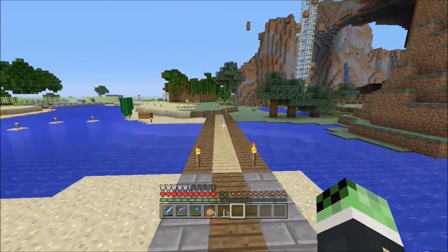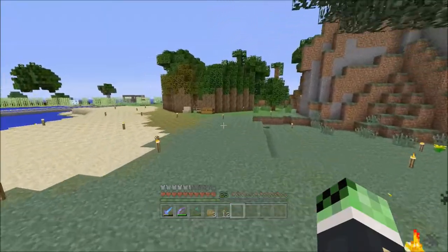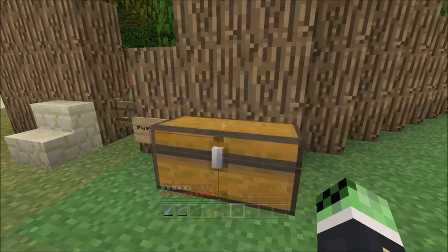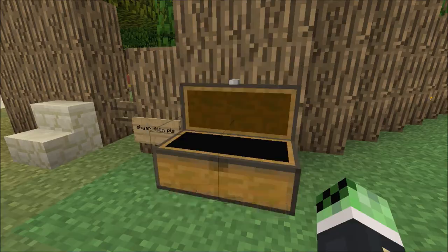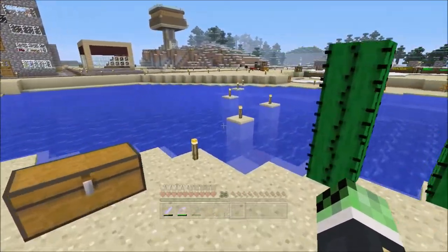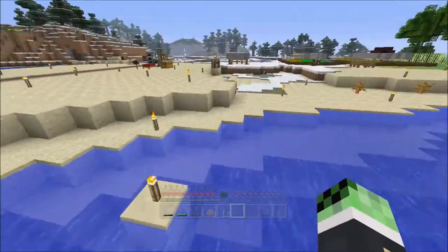You guys probably know you can make string into wool. What we've been doing is turning all the string into white wool. The sheared wool is about a stack and a half, and these three other stacks are all from the spider webs. I didn't think you could get that much, but you can — pretty crazy.